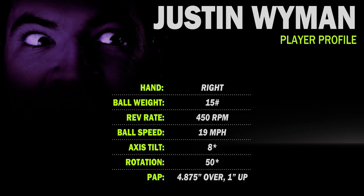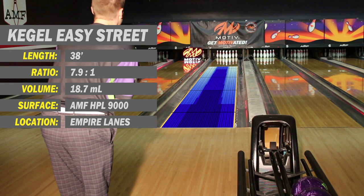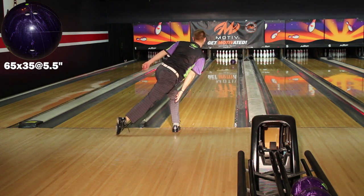Justin is a slightly rev-dominant, low-tilt player. Easy Street is a high-ratio, high-scoring, typical house shot. The first layout gives the longest push through the fronts with an angular breakpoint.